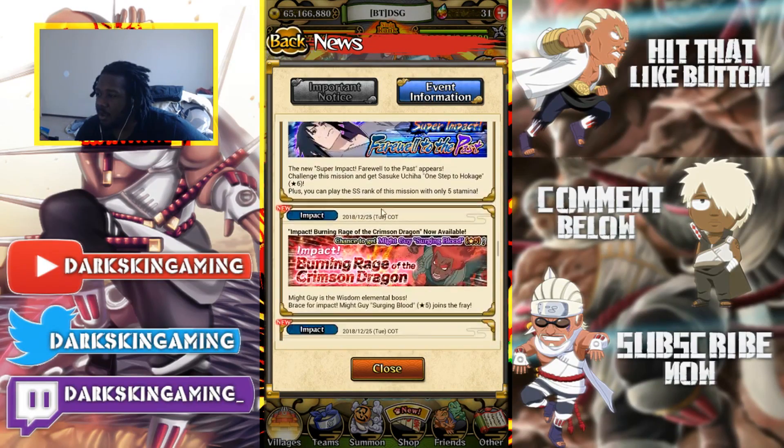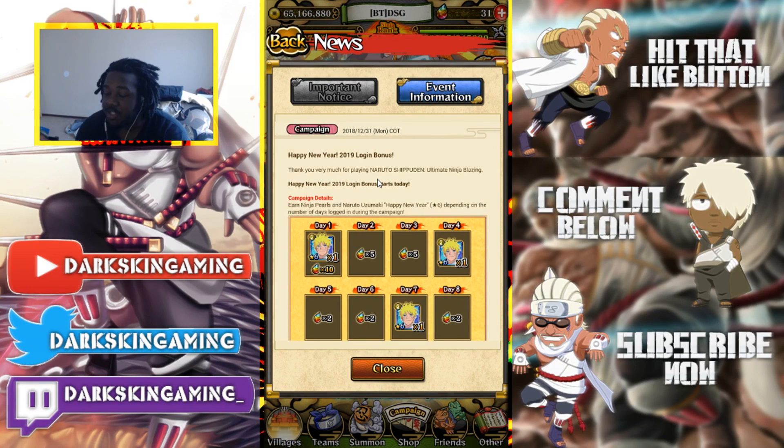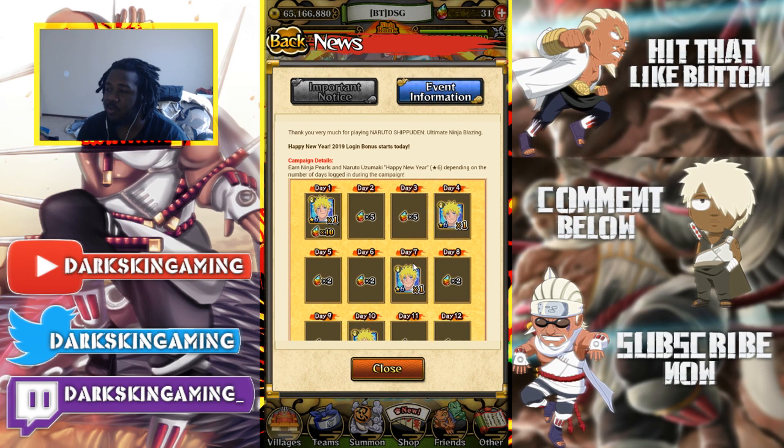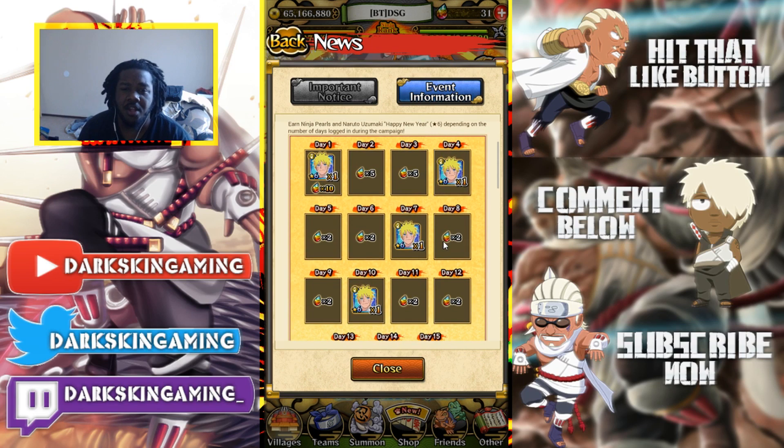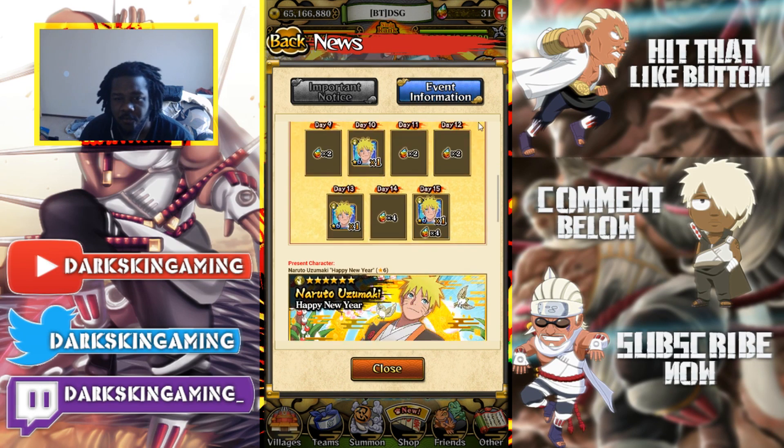There it is. So yeah, with the New Year's login bonus, if you log in today you'll get a six-star New Year Naruto with ten pearls. Then tomorrow you get five pearls, the day after that five pearls, then another Naruto, two pearls, two pearls, another Naruto, two pearls, two pearls, two pearls, another Naruto, four pearls, a Naruto, and four pearls.